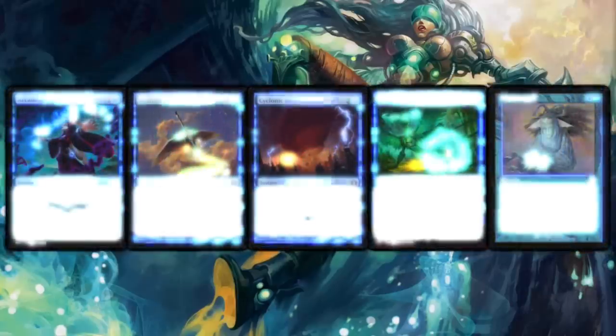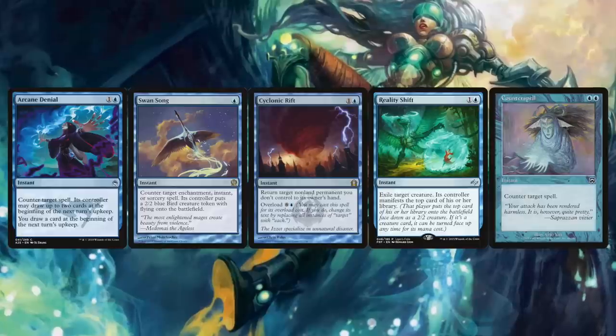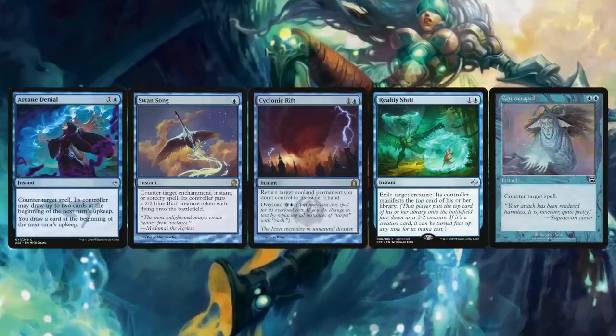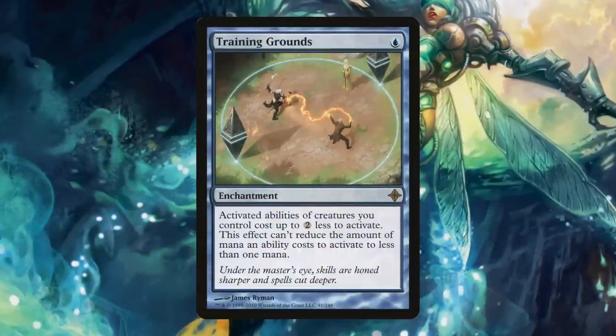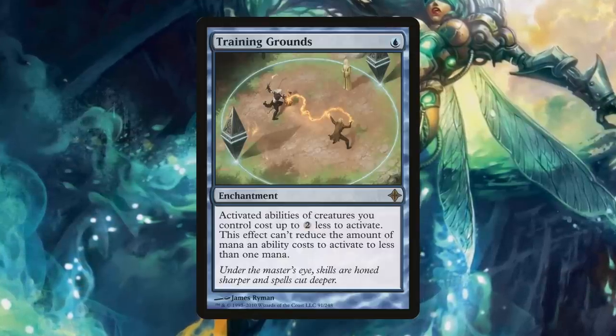You can tweak your control and removal suite any way you like, but I like running Arcane Denial, Counterspell, Swan Song, Reality Shift, and of course Cyclonic Rift. If you want to go the route of Force of Will and Mana Drain, knock yourself out. Finally, Training Grounds reduces Urza's third ability from 5 to 3, accelerating an already fast and competitive commander.